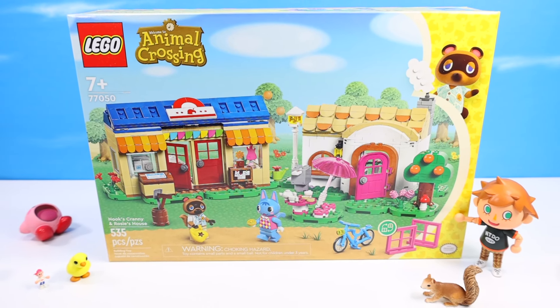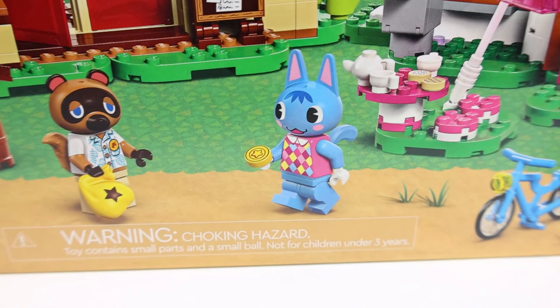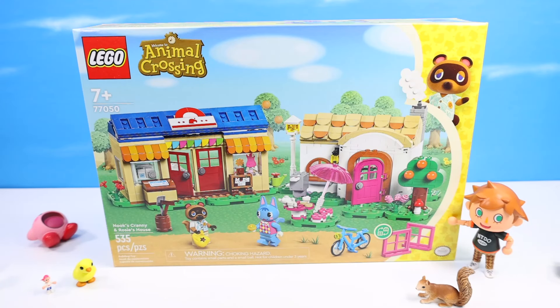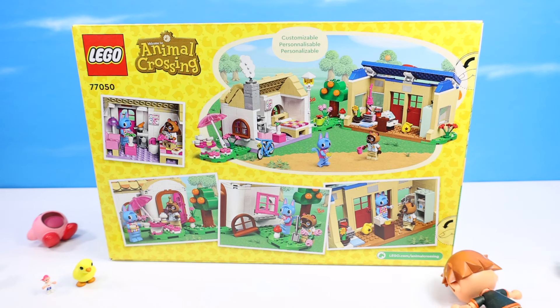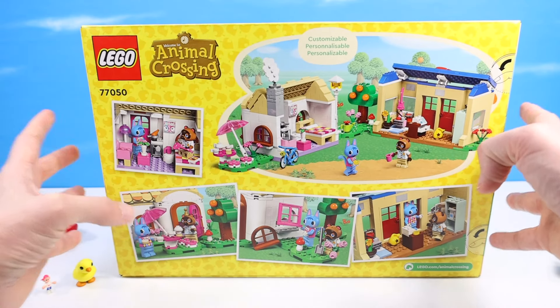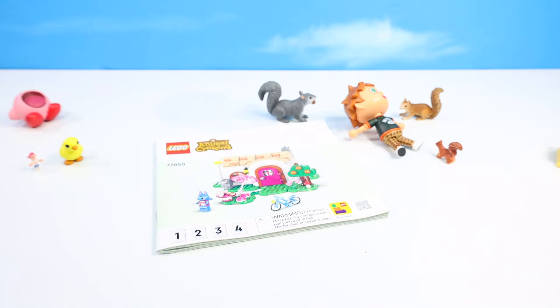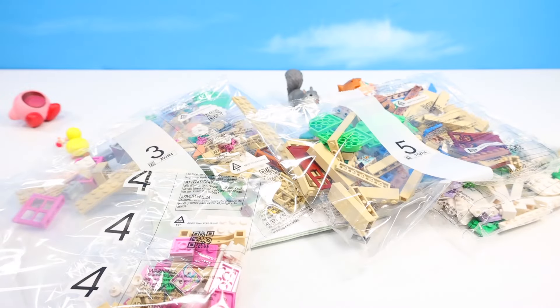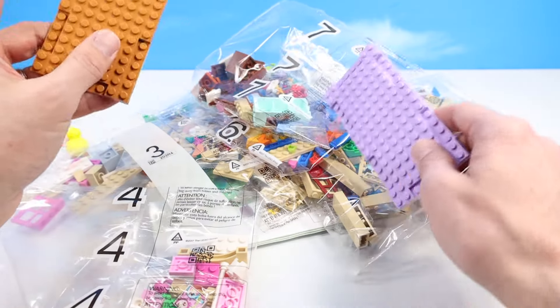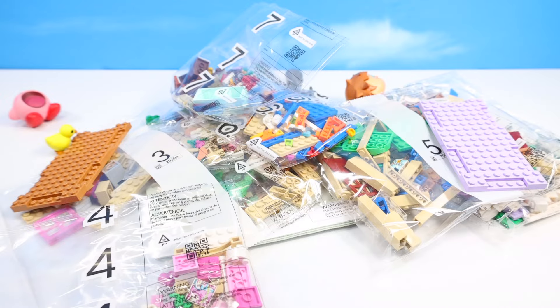Nook's Cranny is where you want to start — set number 77050 with 535 pieces, Tom Nook, and Rosie. It's been so long since I played I don't know anyone. On the back of the box, we're getting a look inside each building — there's a whole lot of customization, sort of like your Mario sets where you can build how your world wants to look. Instructions are included — I was a little worried this would turn out like Mario with only an app. There's Rosie's house and Nook's Cranny across bags 1 through 7 and a couple of base plates.